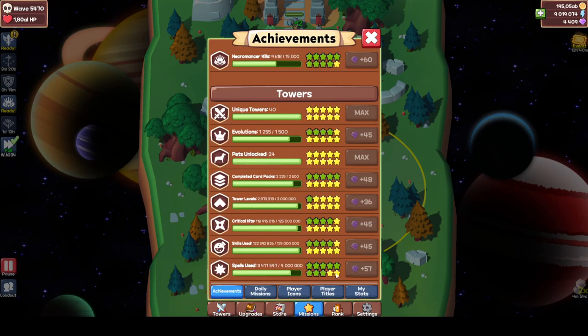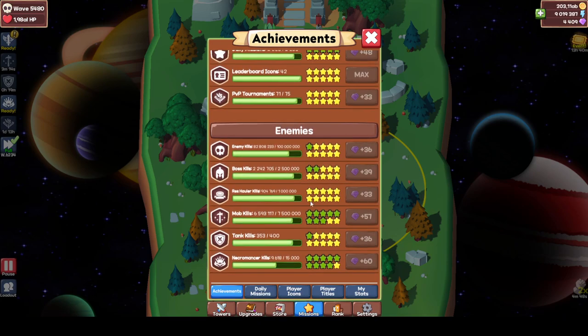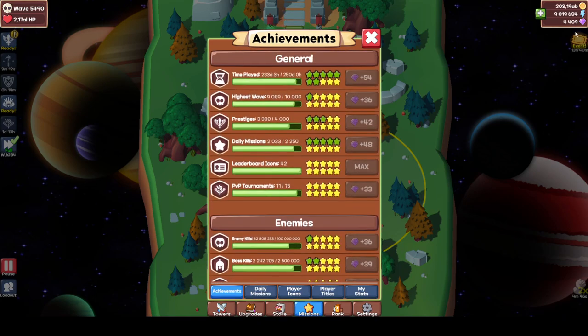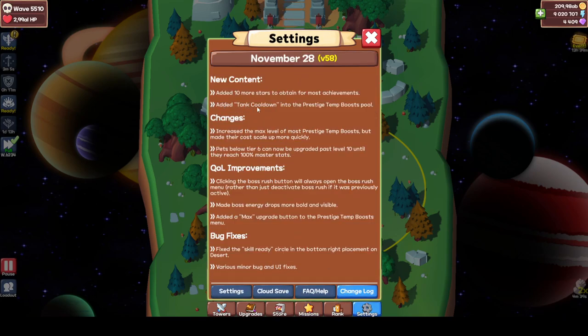These are nice - yeah, you can get extra gems, and if you're an end game player you get like a lot of gems, as you can see I got a lot from it. Next up: added tank cooldown into the prestige temp boost pool.